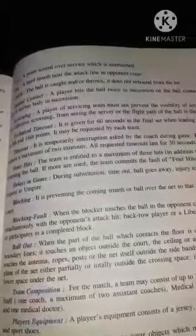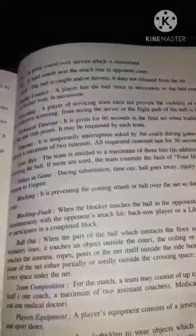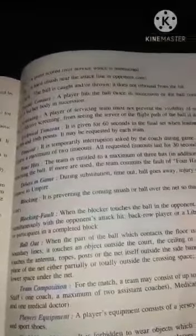Ball out — when the part of the ball which contacts the floor is completely outside the boundary line, that is ball out. If one person throws the ball from the cross line, that is also ball out of play.